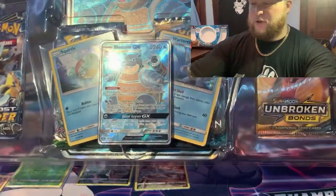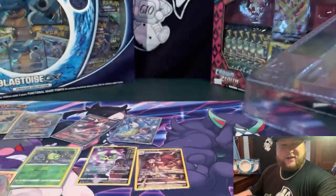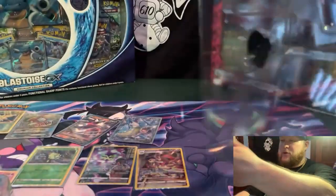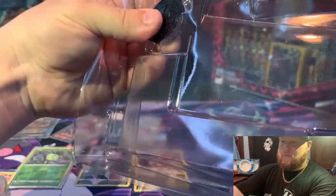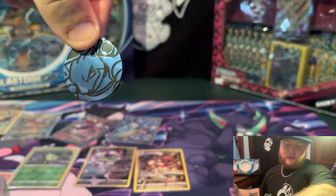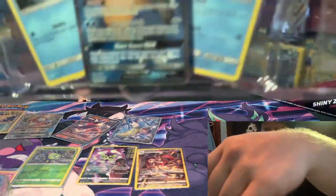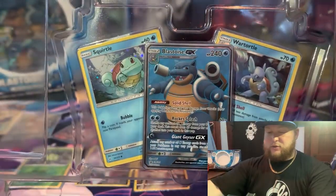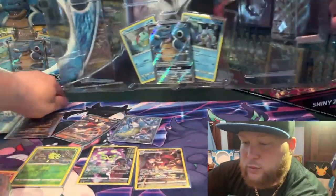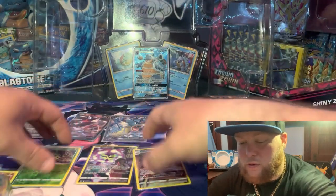So what do we got — we got Lost Thunder, two Unbroken Bonds, an XY pack back there. I have no idea what's really in this. You got your cool Blastoise pin — I do collect the pins and stuff, I keep them separate. Got my little coin — look at it, it's blue! Dude, that's one of the dopest coins I possess now. And I'm just gonna leave these in the plastic for now — Blastoise, Wartortle, and Squirtle. We can actually put those right there if they'll stay. That's super cool, super super cool.